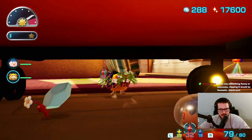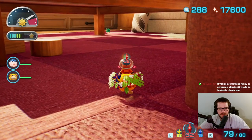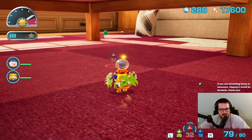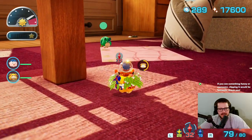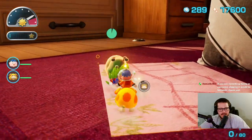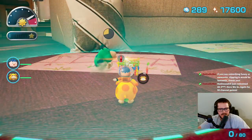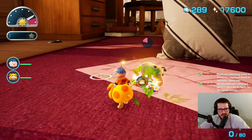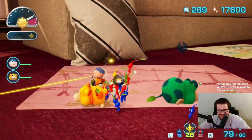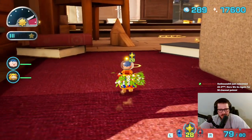Moss has woken up — time to go deal with her again. Looks like she's just patrolling, so it doesn't seem like she knows where I am at all times. But she can probably track by scent. Here we go again — although she goes down real easy. That was kind of sad, Moss. I was expecting more from you.